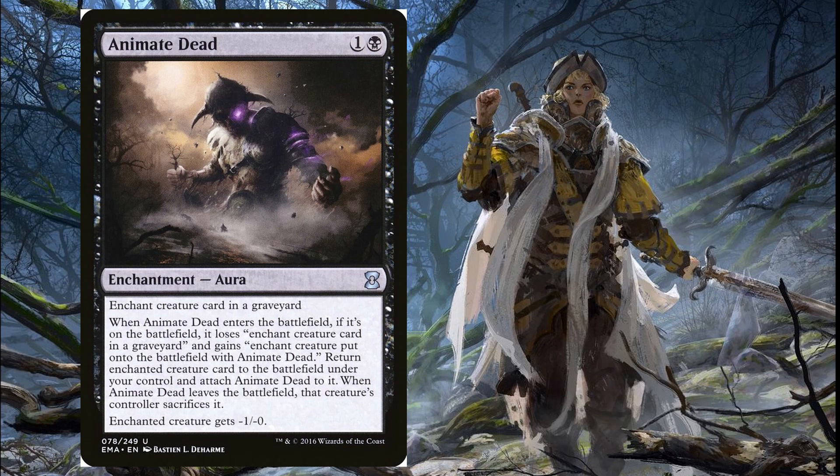Next is Animate Dead, a two-mana enchantment. It's a wall of text that basically just reads: return a card from your graveyard to play with this attached to it. The creature gets -1/-0, which isn't a huge deal since most of these creatures are pretty big anyway. The only downside with Animate Dead is if your opponent destroys the enchantment you lose the creature as well. Still really good — not Reanimate good, but really good.